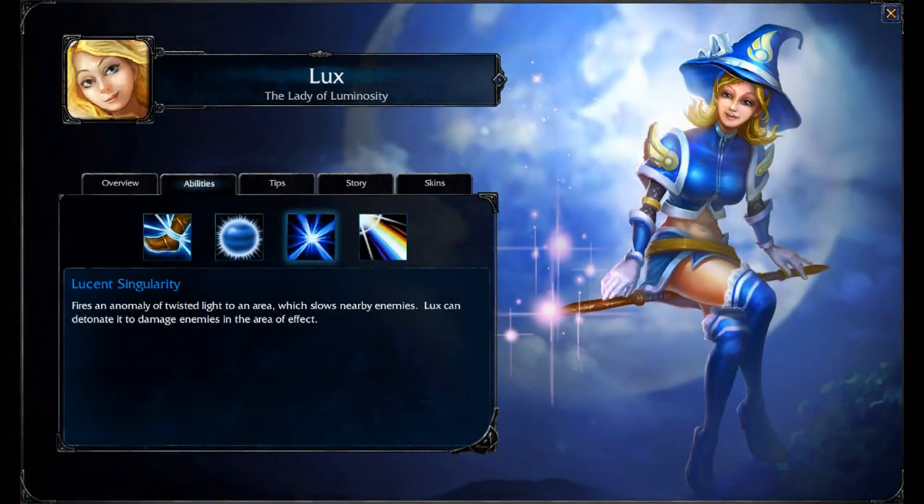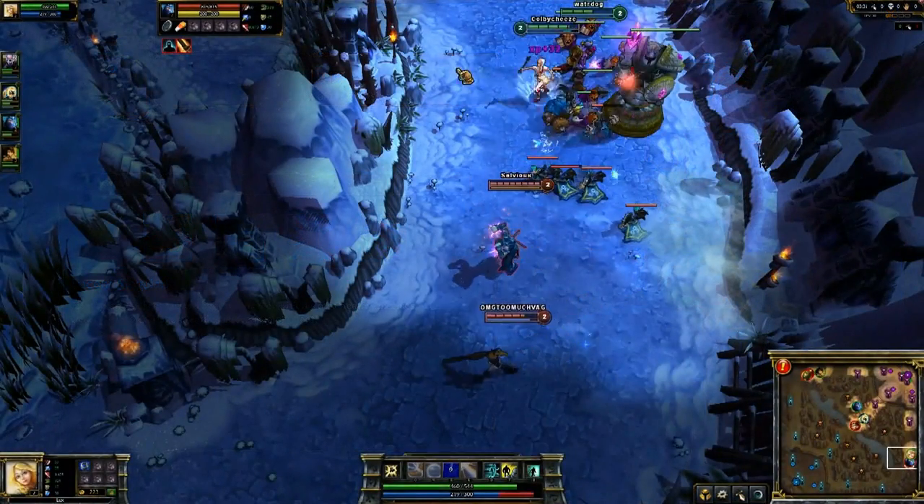Moving on, we've got Lucent Singularity. This is the spell you're going to be leveling up first. It fires an anomaly of twisted light to an area which slows nearby enemies. Lux can detonate it to damage enemies in an area of effect. So if you've played Gragas, it's kind of like his barrel. You can leave it in an area so if they walk in they'll be slowed down.